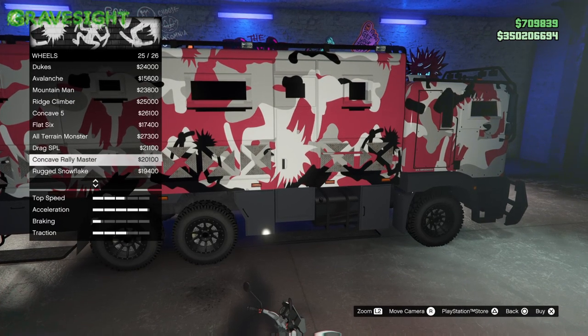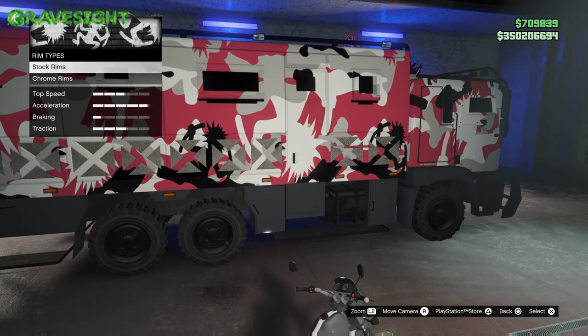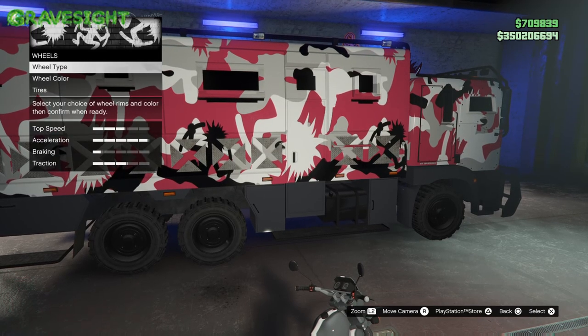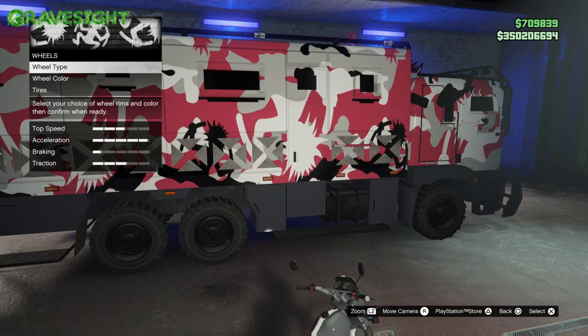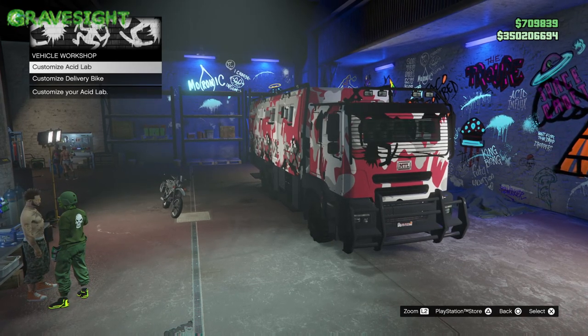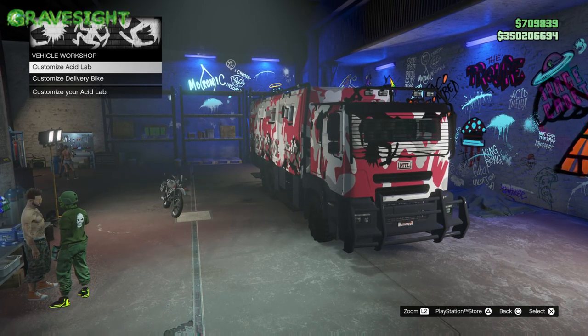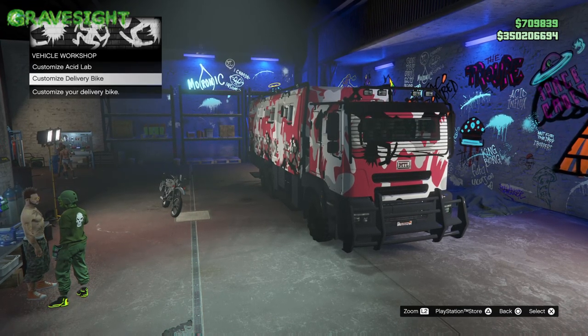For tires, what's really cool is you can put a whole bunch of different tires and rims on here. It doesn't look like it's a Benny's, and you'd definitely have to do some sort of glitch if you wanted to get F1s on here. From there it looks like that vehicle has been fully upgraded and is now ready to be operated.